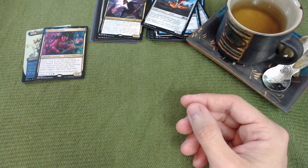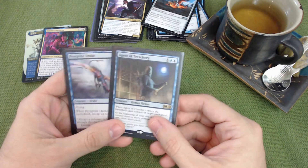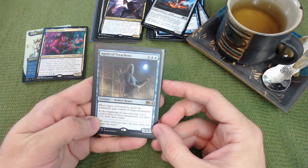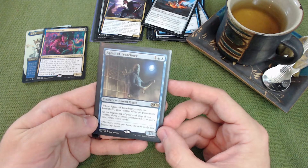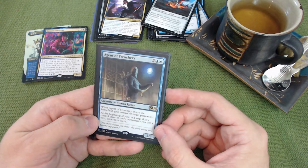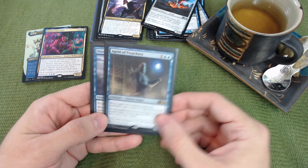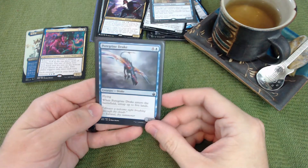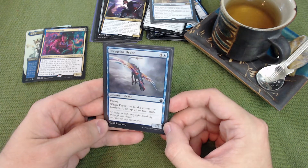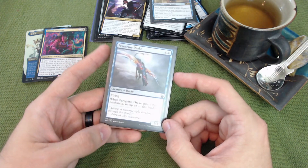From my Reaper King deck: Agent of Treachery — when it enters, gain control of target permanent, and at the beginning of your end step if you control three or more permanents you don't own, draw three cards. Card advantage plus theft, great include. Peregrine Drake enters and untaps up to five lands, so for four mana you untap five — excellent mana advantage.